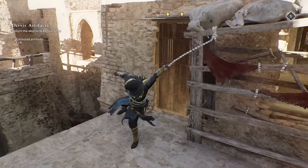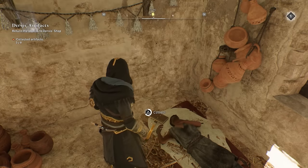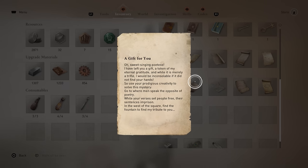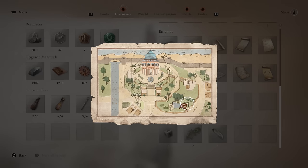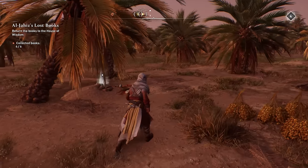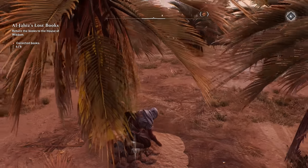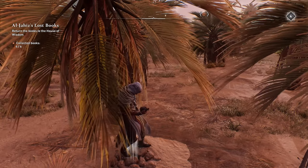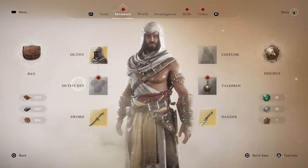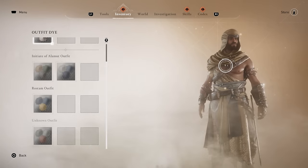For additional cosmetics — including talismans and dice — make sure to look into enigmas. These are specific hints found in many districts, involving poetry, clues, or drawings pointing to treasure locations left behind by someone. Always read them carefully and check the map until you find the locations. They're usually in plain sight once you follow the clues closely. Solving enigmas lets you find dice specs for every outfit and additional cosmetics you'll definitely want.